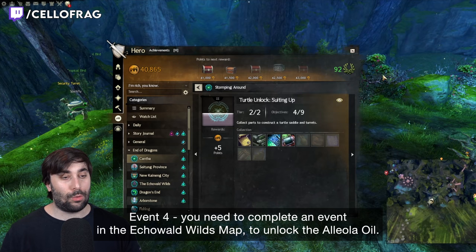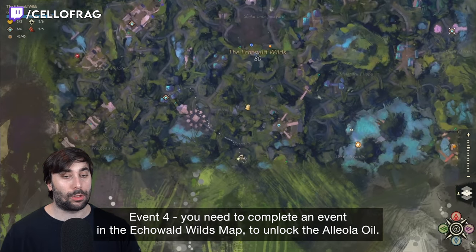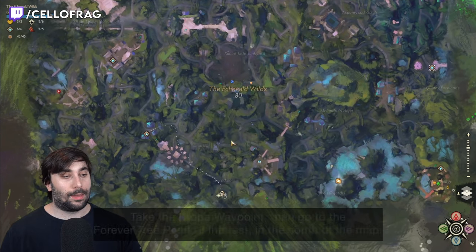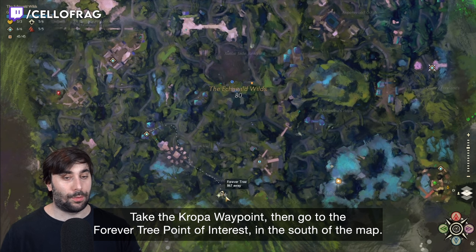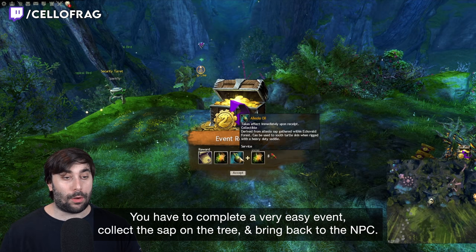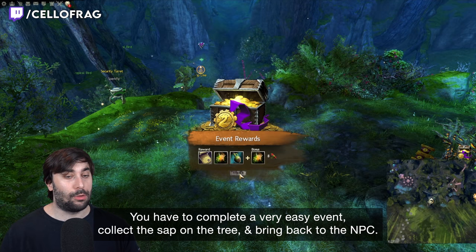Event 4: you need to complete an event in the Echovald Wilds map to unlock the Elora oil. Take the Crow waypoint, then go to the Foreverwood point of interest in the south of the map. You have to complete a very easy event: collect the sap from the tree and bring it back to the NPC.